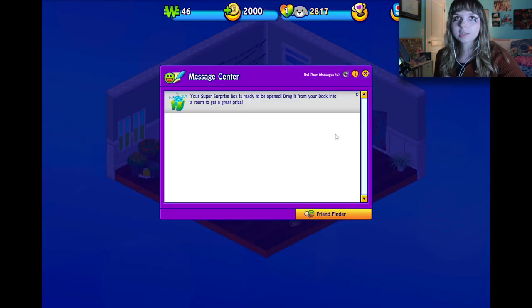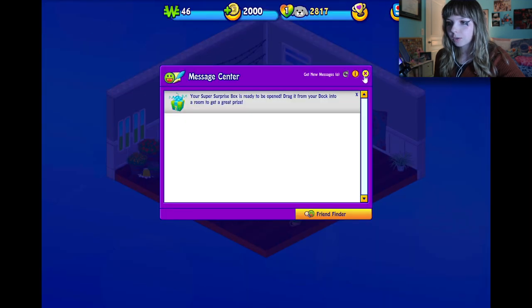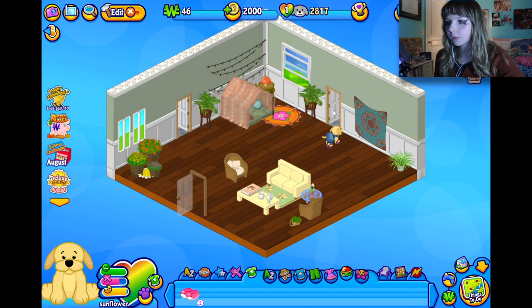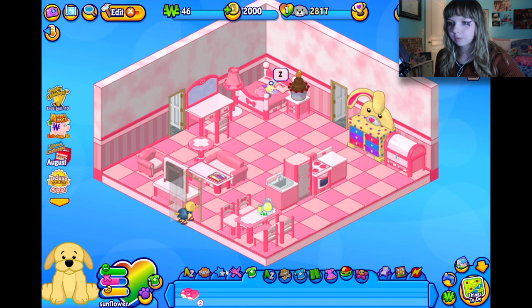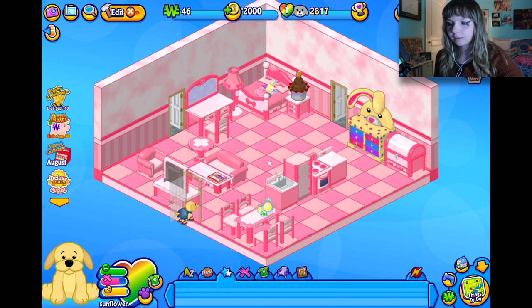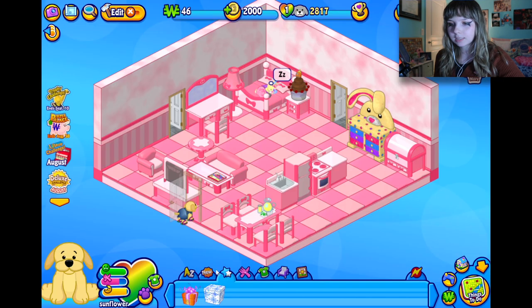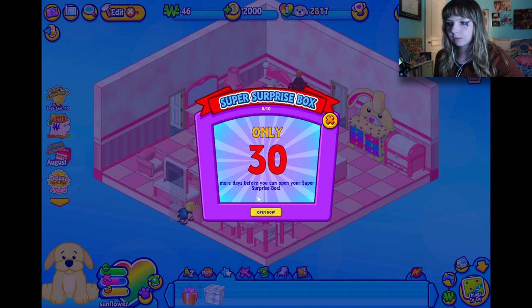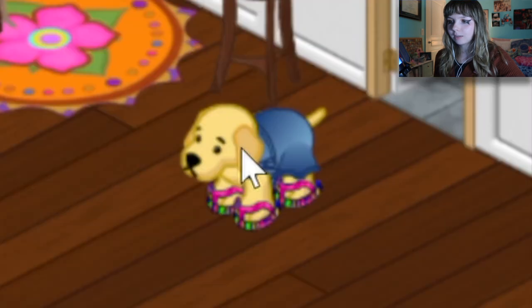I was gonna end the video but I clicked something and it said I have a Super Surprise Box ready to open. I'm gonna go in a different room in case it messes up everything I just did. Okay — big pile of Kins Cash, a bed, and a Super Surprise Box. Only 30 more days till I can open. Beautiful — she loves it!